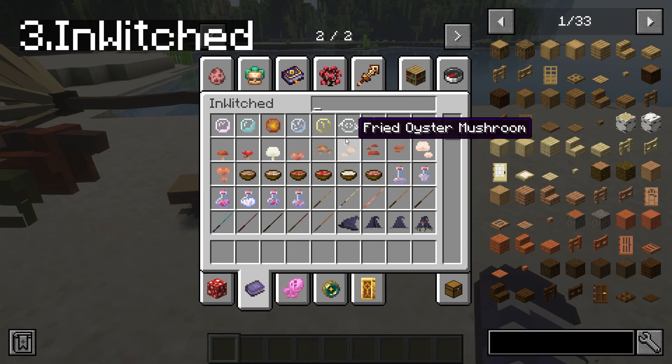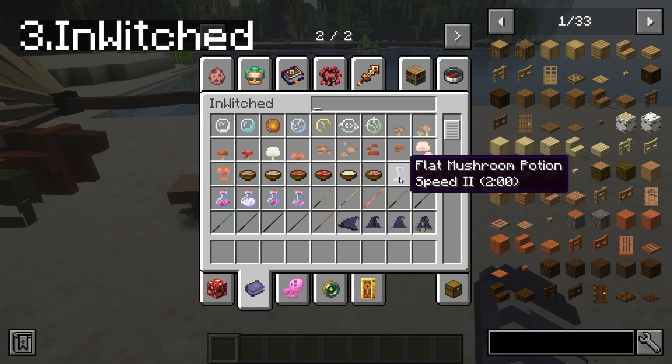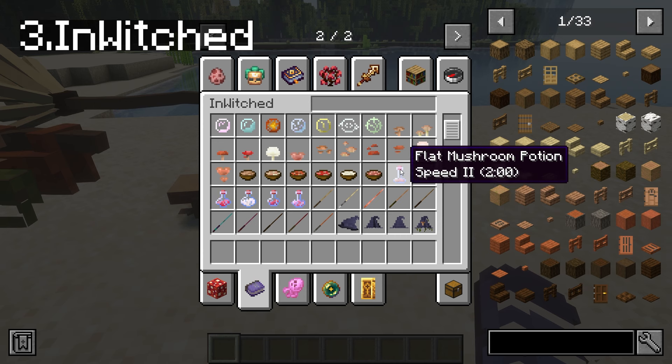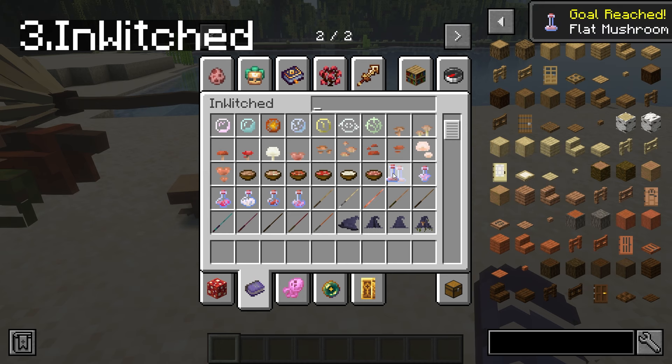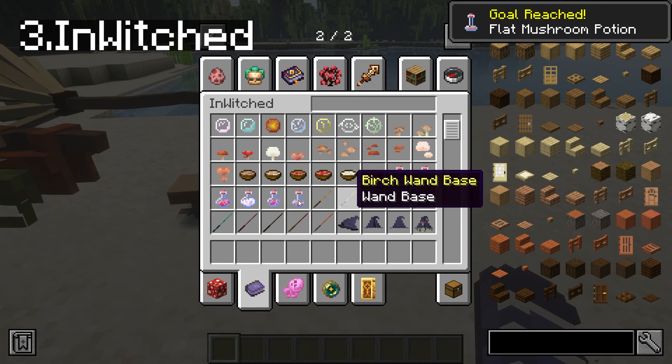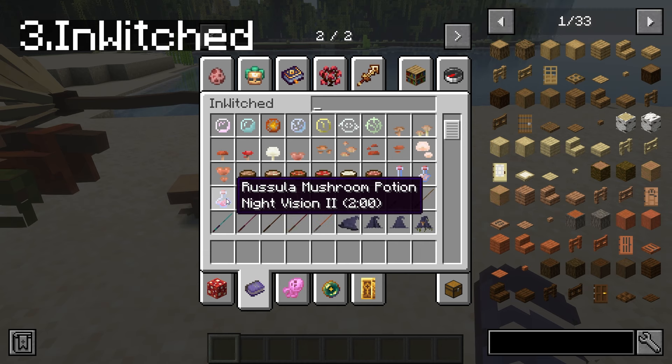Anyway, since we got shrooms, that only makes sense to have more mushroom stews. There's also new potions. They have other effects that we can get - enchantments that we already have in the game, or you can get it from here. This is speed, this is water breathing, fire resistance, strength, jump boost, levitation, and night vision.